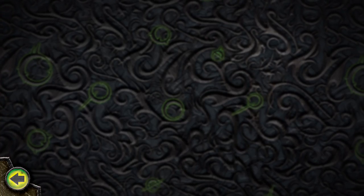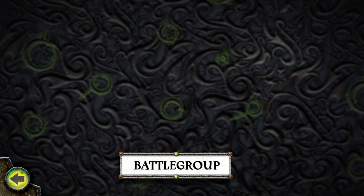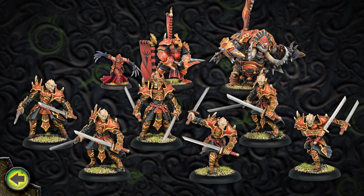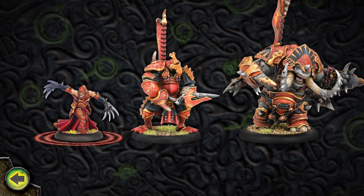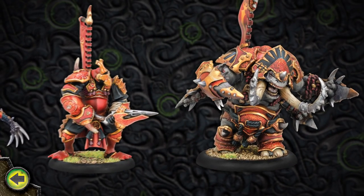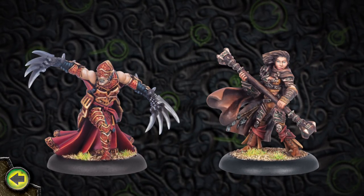A Hordes army is built around a battle group. The battle group forms the heart of every Hordes army and is composed of a Warlock and his Warbeasts. Squads of soldiers and support teams can further bolster a battle group's combat capability. The Warlock is the tie binding the battle group together but is also its weakest link.